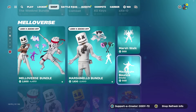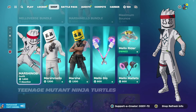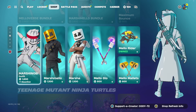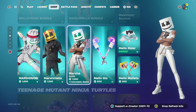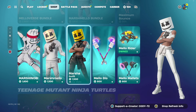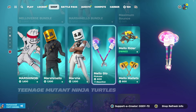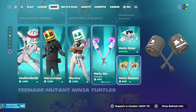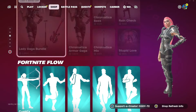You can buy the glider separately as well — pretty cool. We got Maximum Bounce right there. Going on down, we got Marshmallow skin which also hasn't been out for 595 days. You can get the Marshmallow skin for 1500 V-Bucks, and Marsha for 1500 V-Bucks as well. The Mellow Glow Pickaxes look really cool — we have the Mellow Rider and the Mellow Mallets for 800 V-Bucks each.